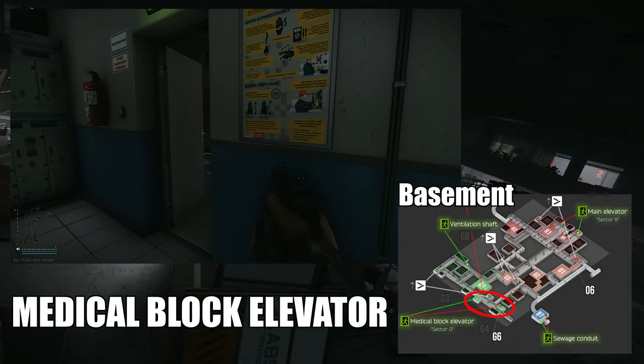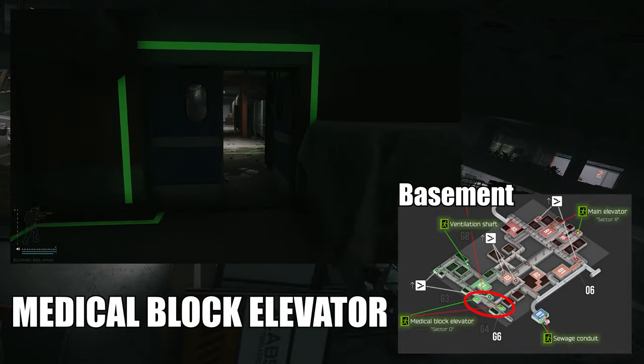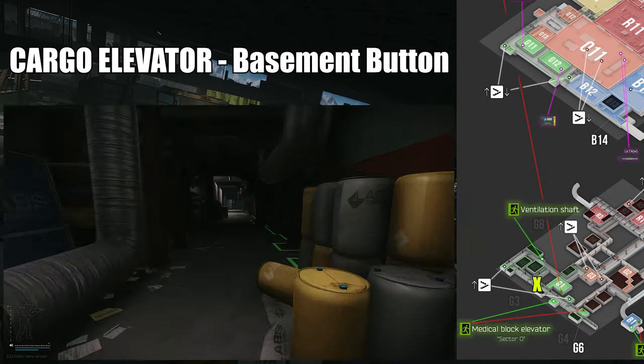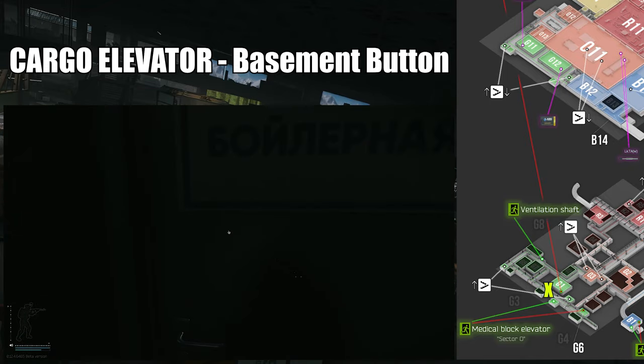Now for the extracts, of which there are 7: three elevators which need to be turned on by a power switch, two garage entrances which need to be opened with a power switch, a sewage pipe, and a ventilation shaft.